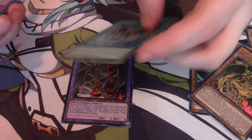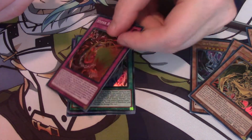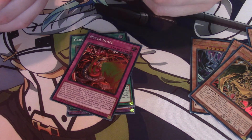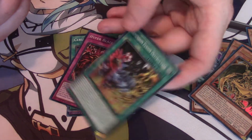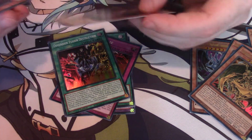Ceruleum Skyfire. Hyperblaze. Its own Fusion spell — Dimension Fusion Destruction. And we got Chaos Core.